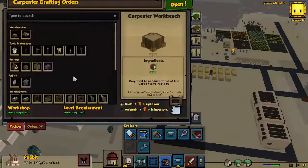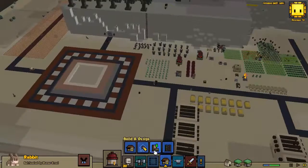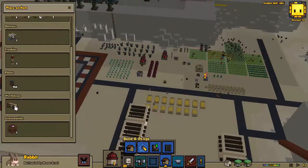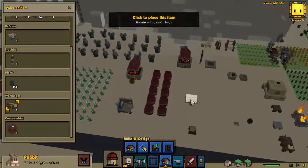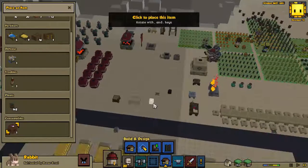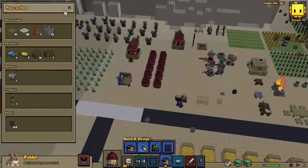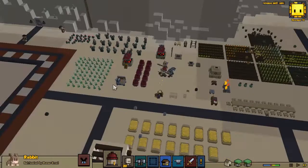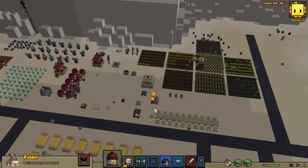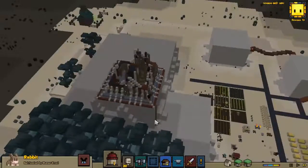It's morning. I think the next thing we need to do is place that down, and then we can get everybody some better beds. There we go. Turnip seeds - place that down. Tower is going up nicely with tons of scaffolding, and we've got this building project lined up.